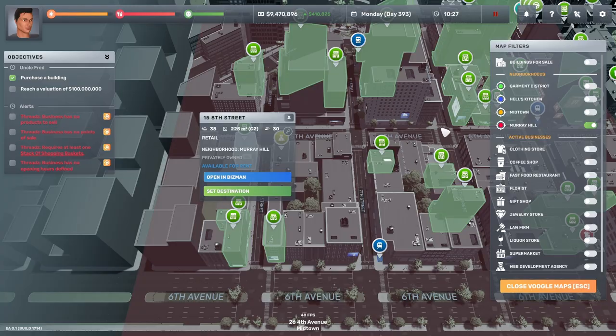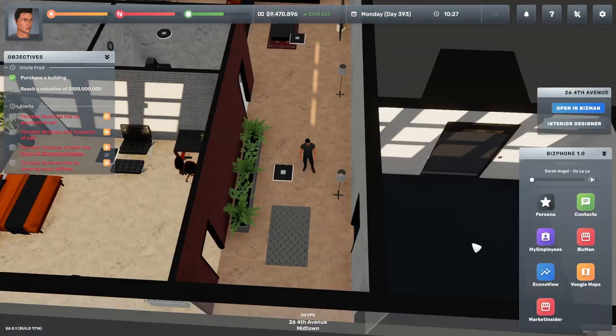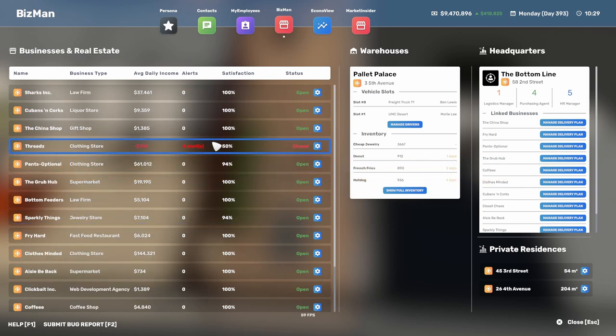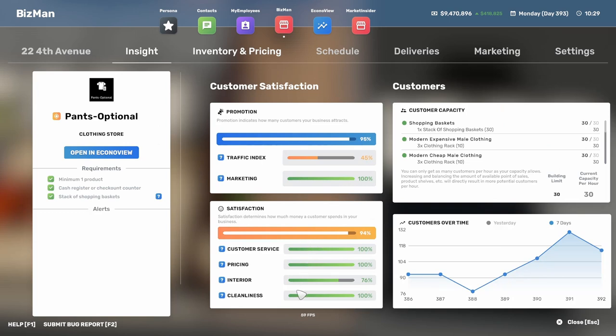You can set a destination and use your GPS to drive to a location. That brings us to tip number two: the BizMan app. If you click on that you can see all your stores. Let's look at Pants Optional — the interior rating isn't at 100% because I haven't done the walls and floors in the storeroom. What you're really interested in is getting your satisfaction to 100%, which means all items need to reach 100%.